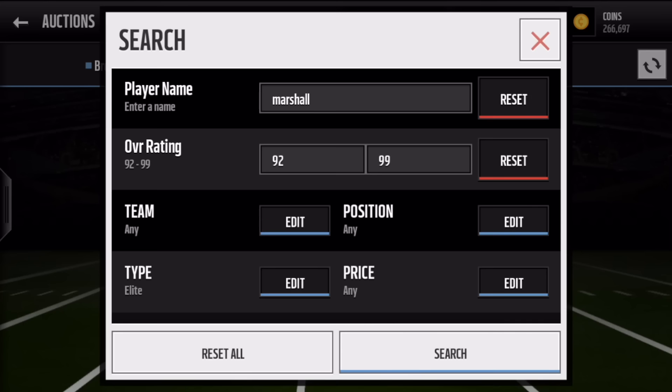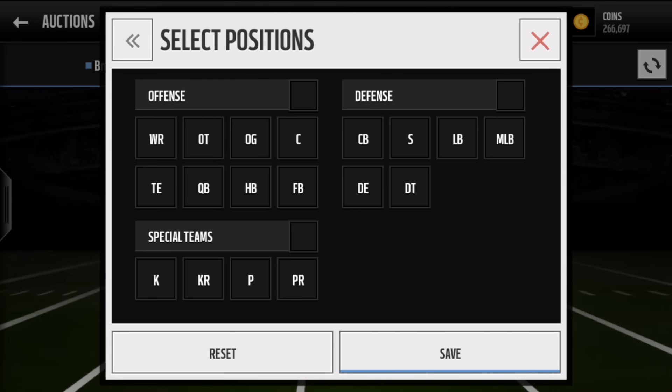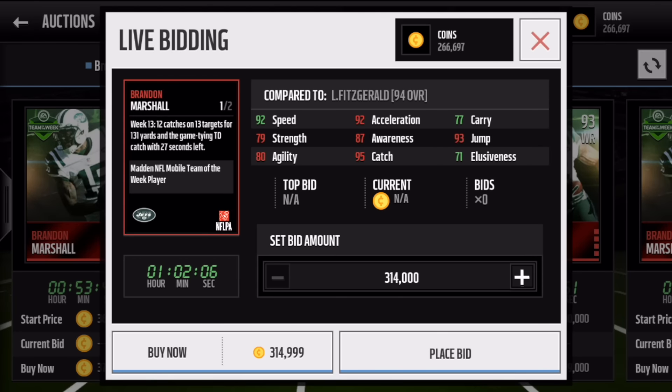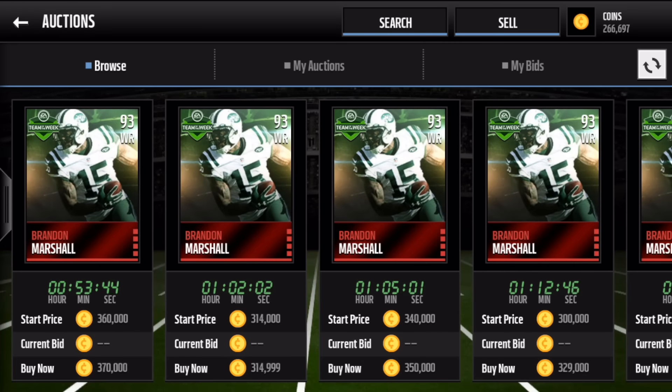First one up: Brandon Marshall. He is our limited edition gold player. We got 93 wide receiver — you can see he's going for a fair amount. He is the Week 13 player. You always have to make sure it says Week 13. If it's not Week 13, it's not the player you're going to want to put into the sets. If you're looking to complete the sets, it's got to say Week 13.